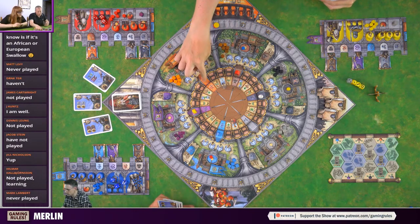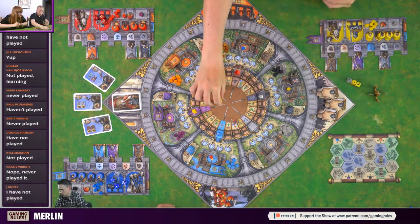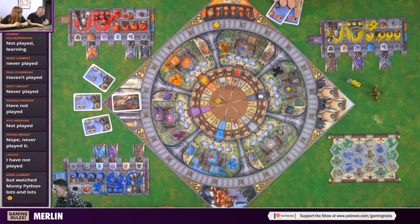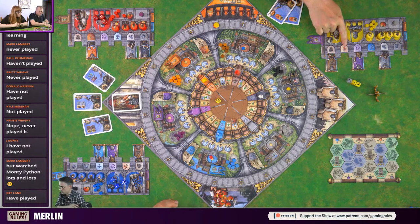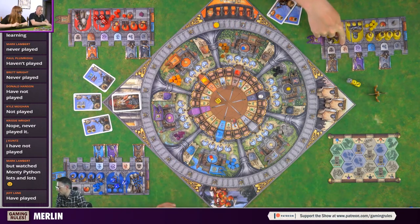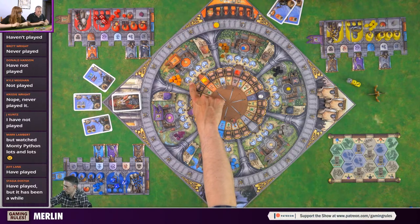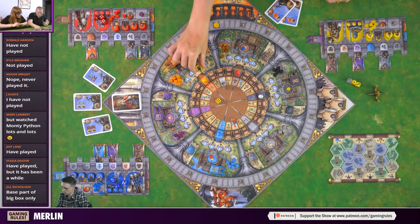End of round is simple: move the round marker, pass the start player marker, get your dice back. In scoring rounds after rounds two, four, and six: score the environs board, score principalities based on influence markers, lose points for traitors unless you've got matching shields, Excalibur gives three bonus points if all traitors are cleared, and you get one point for every vassal on the board.